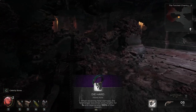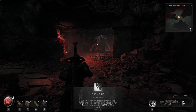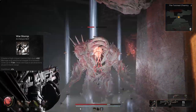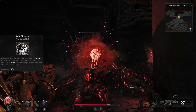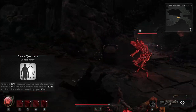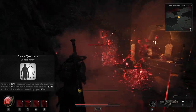Your prime perk is Diehard — when you die you get revived for 100% of your max health, which is amazing, but it can only happen every 10 minutes. Your first skill is War Stomp — a giant tremor you send forth with two charges that deals damage in a pretty big cone around you. Your first perk is Close Quarters, which grants more damage based on being close to enemies within 10 meters, tapering off until 20 meters.